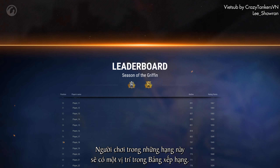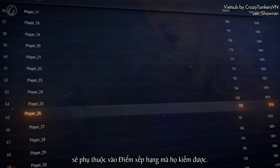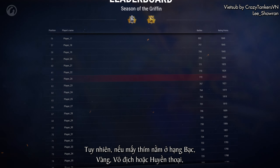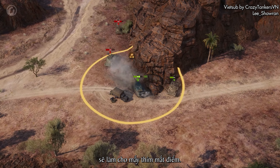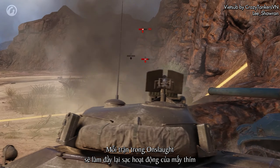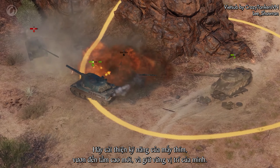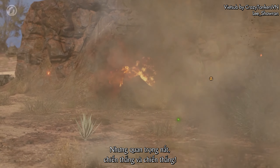Players in Champion and Legend ranks will earn spots on the leaderboard. The player's position on the leaderboard will depend on the number of rating points they've earned. However, if you're in the Silver, Gold, Champion, or Legend rank, not participating in the mode for long periods of time will cause you to lose points. Every battle in Onslaught replenishes your activity charge, which keeps your score from dropping. Improve your game skills, reach new heights, and hold your positions. But most importantly, win again and again.